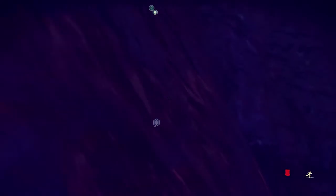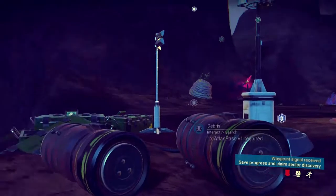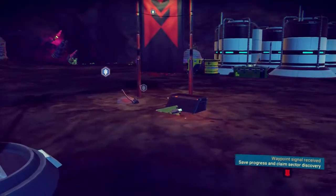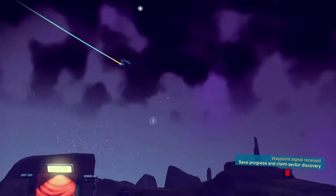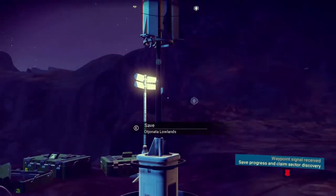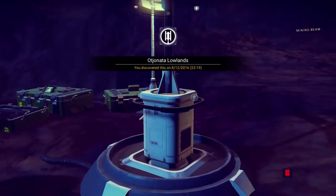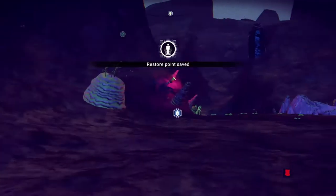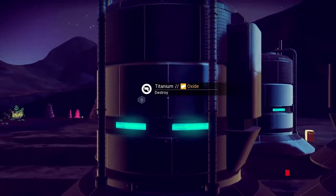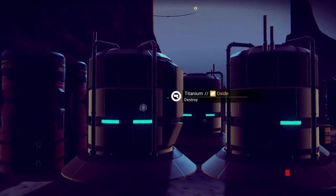Life support power has been low. I've spent a solid thousand plutonium on life support alone, plus gun ammunition. I've just found a new place — I'll check it out while we're here and then go to our ship. Actually I can't even open those — hands are tied. Whoa, I can destroy these and get titanium out of them.